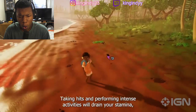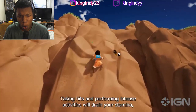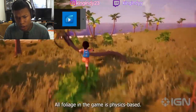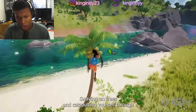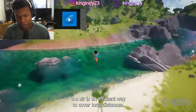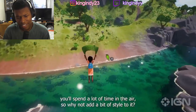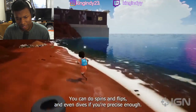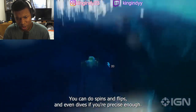Taking hits and performing intense activities will drain your stamina, but you can upgrade it by finding magical fruits around the occupied island. All foliage in the game is physics-based. Swinging on trees is an efficient way to cover long distances. In Chia, you'll spend a lot of time in the air — you can do spins, flips, and even dives if you're precise enough.